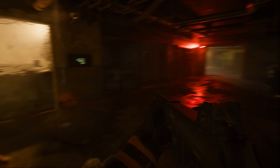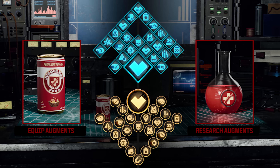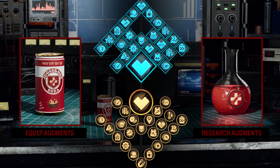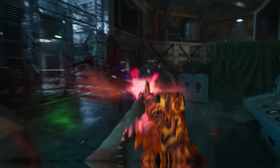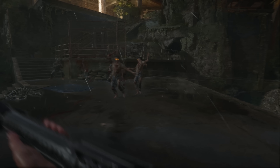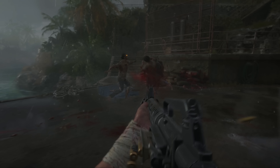So let's start right at the beginning. What exactly are augments? Augments are unlockable gameplay advantages that you can apply to every perk, ammo mod, and field upgrade in the game, making them even stronger than the normal versions, but also making them extremely customizable to your type of gameplay.